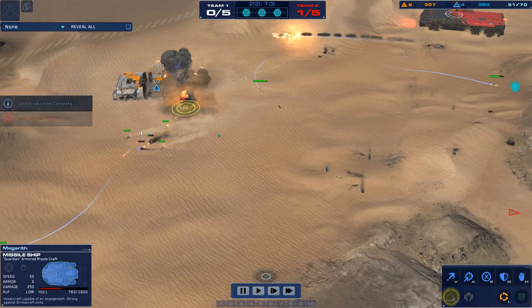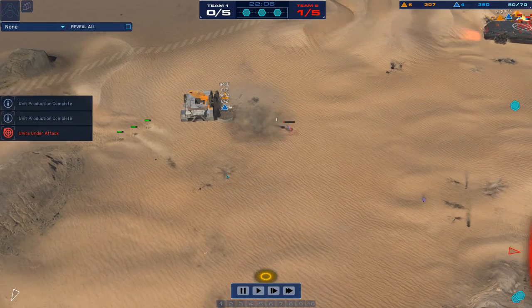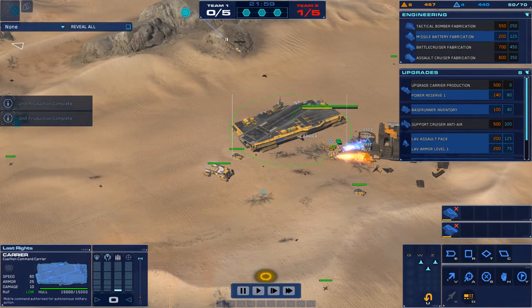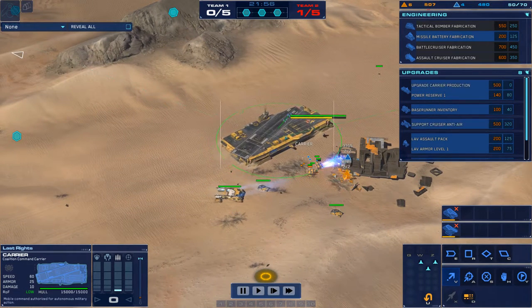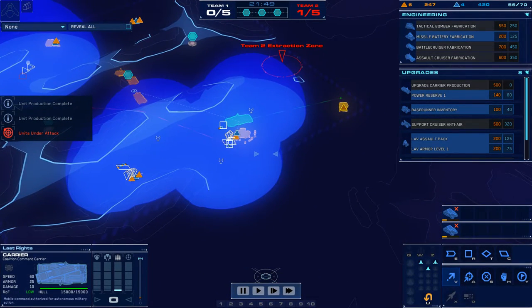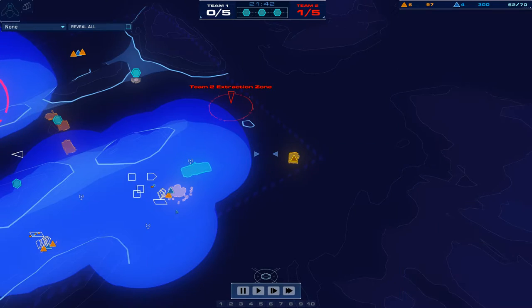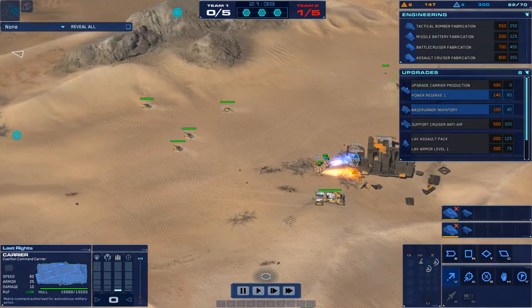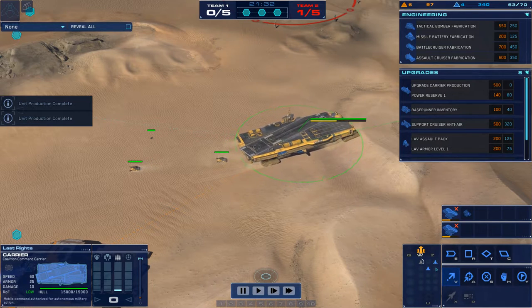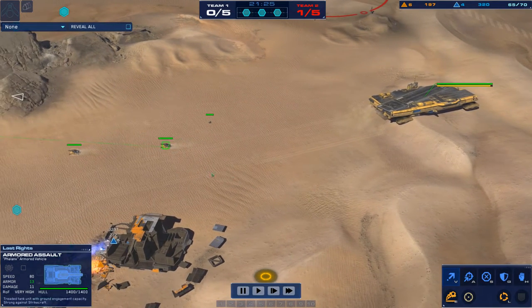Expand while you're attacking — while I launched my strike fighters and sent my LAVs in to attack, I built another support cruiser. That's going to allow me to leave that support cruiser at my second resource location and bring my carrier out to expand to a third resource location. Now at this point in the game I'm transitioning into full macro mode. I've lost three strike fighters but that's okay — I'm going to rebuild them and continuously pump out AAVs, railguns, and strike fighters.